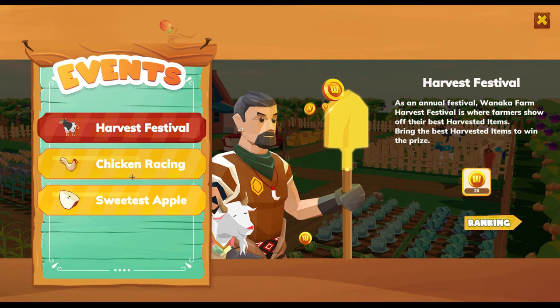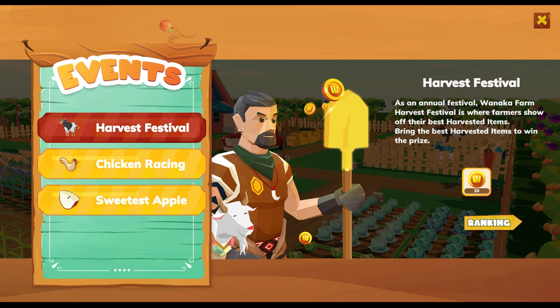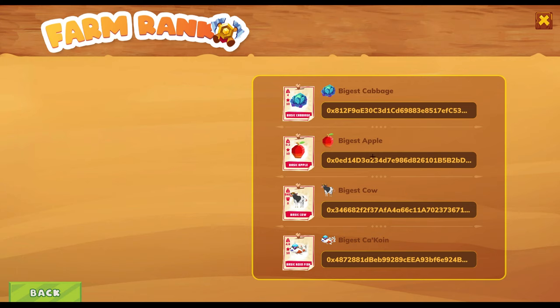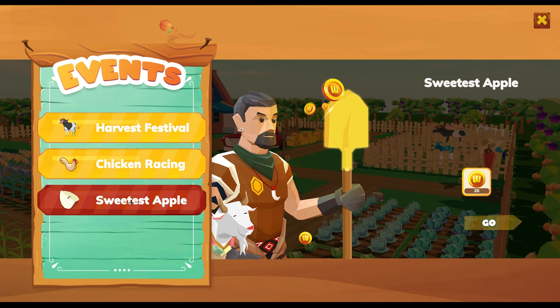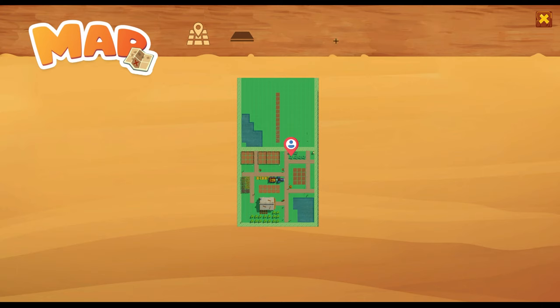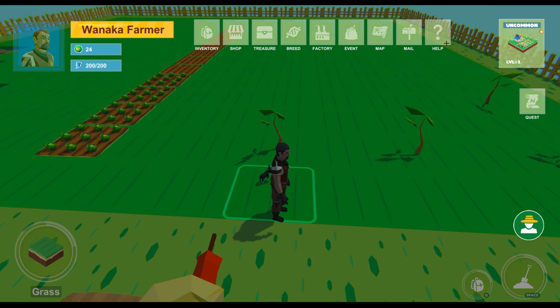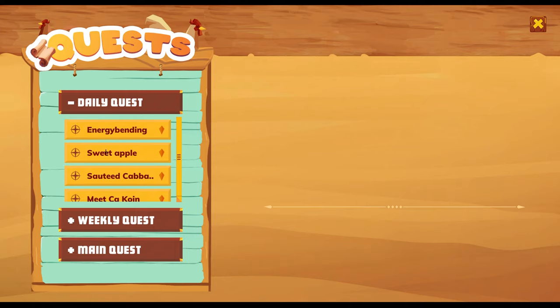Events aren't really working right now, but you can click rankings to compete for things like the biggest apple or biggest cow, and earn WANA tokens. Events include things like chicken racing and sweetest apple competitions. On the map you can see your land, mail, and help. You also have quests — weekly and main quests aren't available yet, only daily quests. I've completed three of my daily quests.